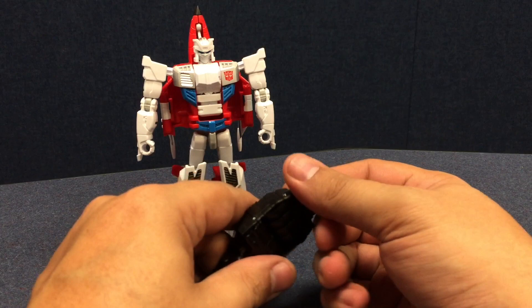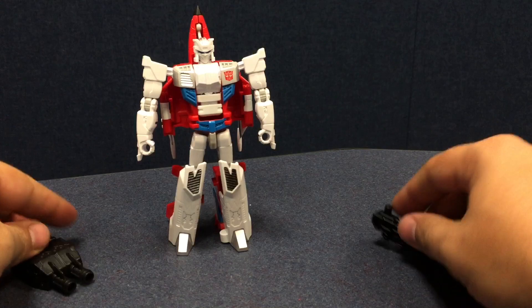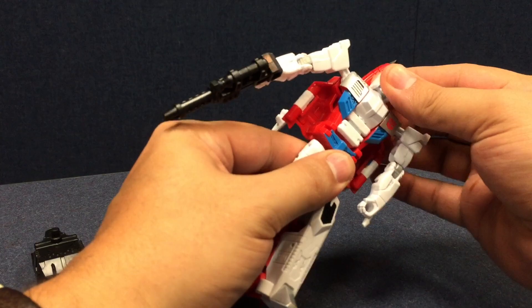He also comes with the foot piece. He's got what should be like mortar launchers — Alpha Bravo had Gatling guns — and Skydive has rockets. Mortar rockets here, plus the thumb, which we'll get to in limb mode. He has a little pistol which he can hold, and he's got a couple little guns on his forearm.